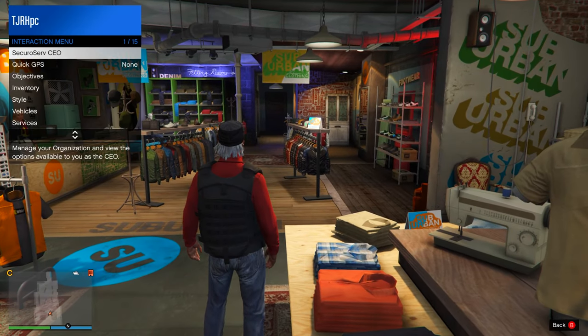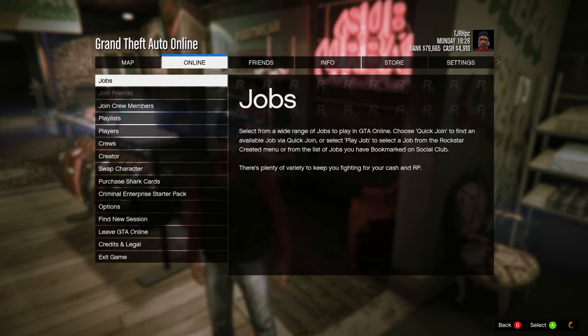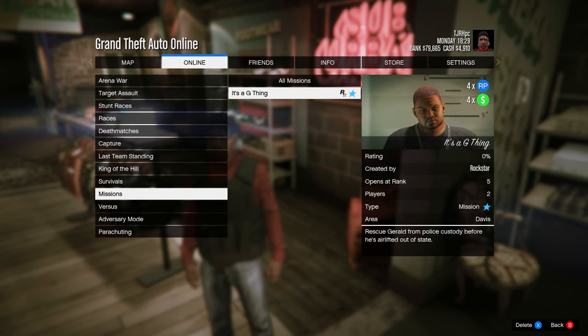Once kicked, retire from your CEO. Then open your pause menu, go to Online > Jobs > Play Job > Bookmarked > Missions and start up 'It's a G Thing.' You'll need to bookmark this on Social Club — I'll leave a link in the description. Bookmark it, restart your game, and it should appear there.